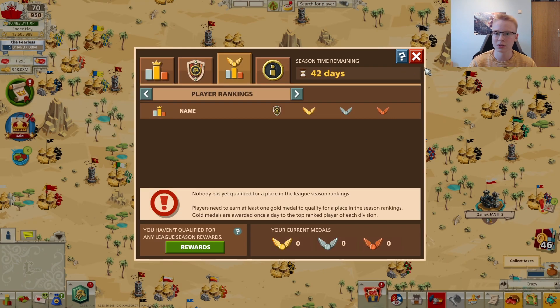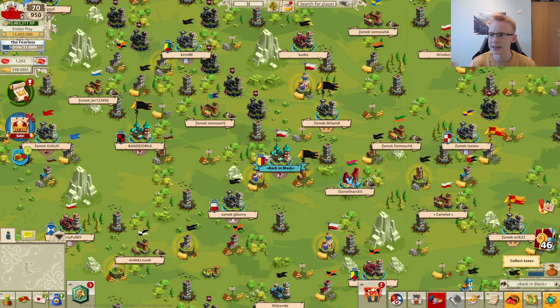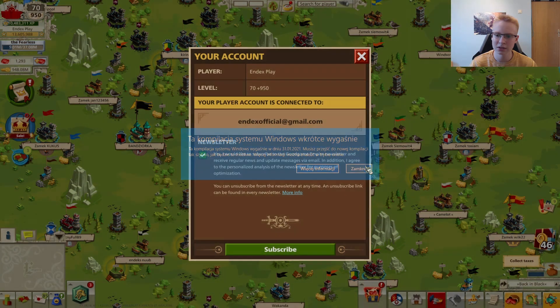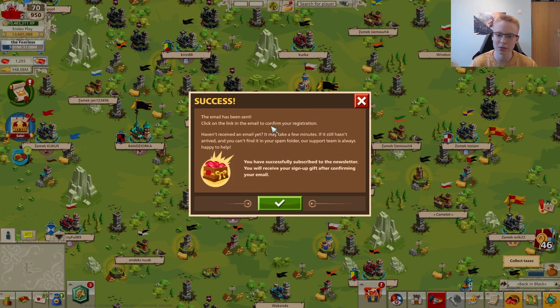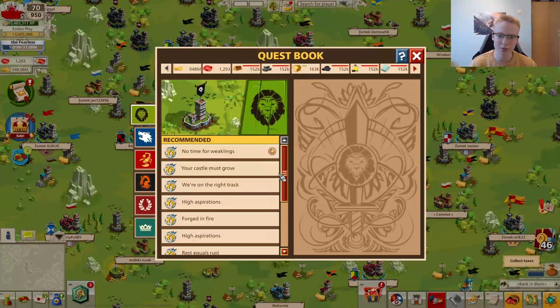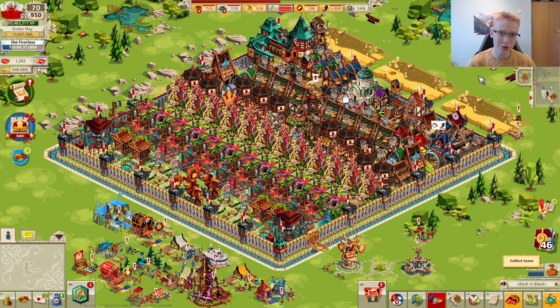The last change is a new quest in your quest book called 'Finger on the Pulse.' It asks you to sign up to the Empire newsletter and confirm your email. For completing this you get a small amount of time skips. To do it, go to your settings, click account information, then newsletter, enter your email, click yes for the newsletter, and click subscribe. You'll receive a confirmation email — click the confirmation link and the quest should complete, granting your rewards.